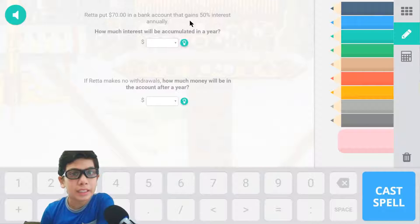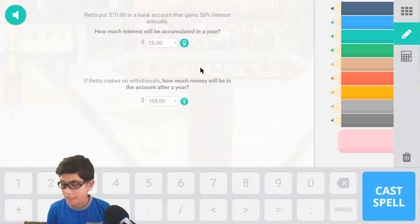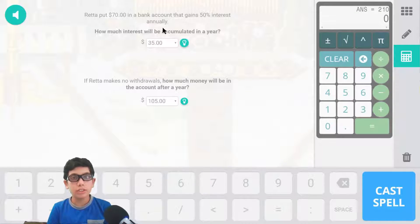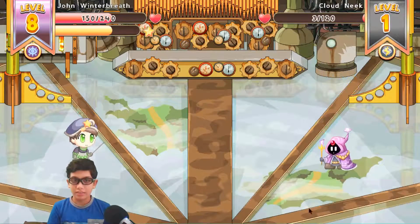$70 in the bank and the account gains 50% interest. I'm not so sure about interest, so I figured it out. Interest is equivalent to P times R times T. The P is the principal, which is $70. The R is the rate of interest, which is 50%. The T is the time, which is 1. The total interest is $35. Then I added $35 to $70 and got $105 — the principal amount. I'll cast the spell and it is correct. I had to use a calculator there.